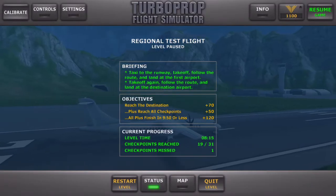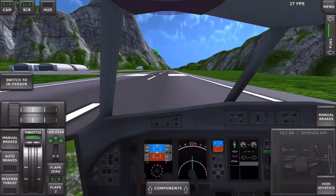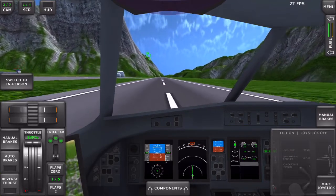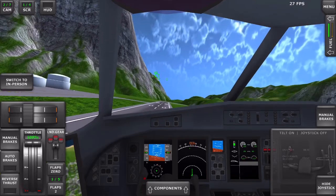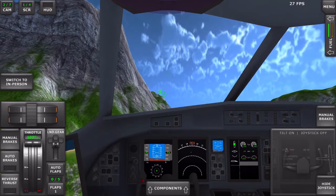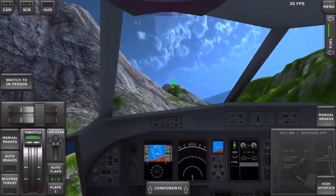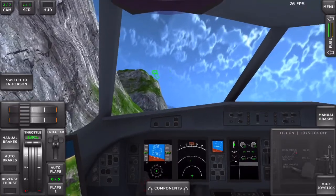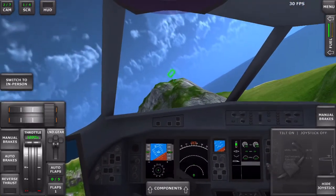We're back for part two because we had to do a flight back on this regional airliner, and that's always what we love to see because this is a commercial aviation channel. We'll take off and return to the first airport. This is a part two, so if you didn't see part one be sure to go watch it. We are here in Turbo Prop Flight Simulator, the most accurate flight simulator for turbo props.